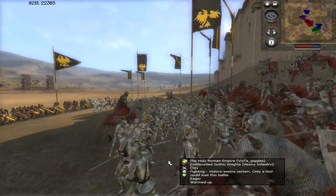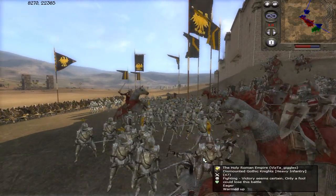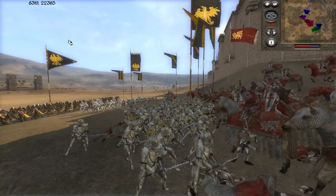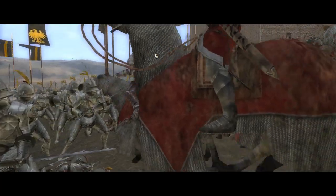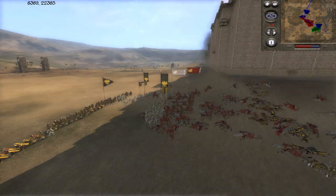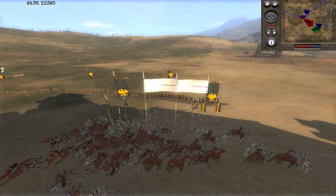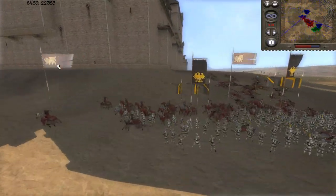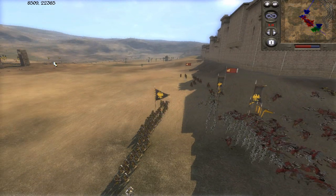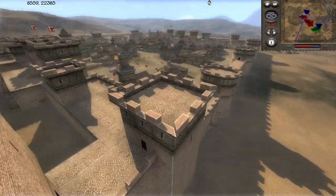Look at the swords on these Gothic Knights — they look like a sword out of Elder Scrolls Oblivion, it's ridiculous. Venice just lost his general there — I wasn't sure what he was thinking, but that causes his men to rout. You really need to keep your general alive. I don't know what Venice was thinking, and with that his men routed and that battle was over.